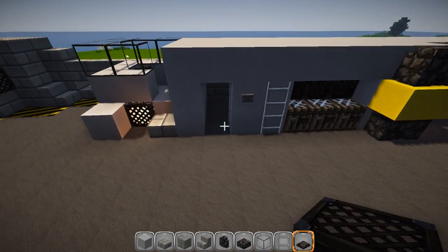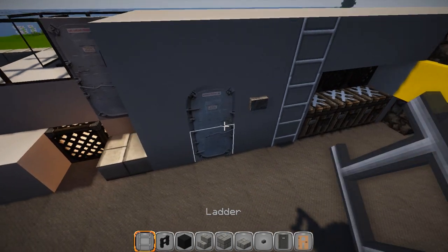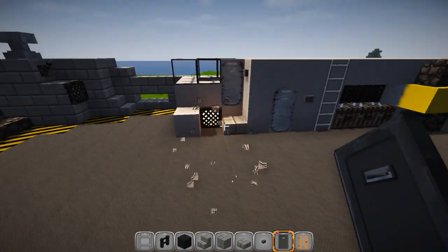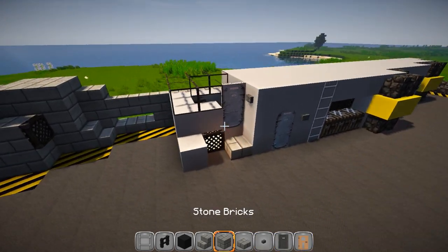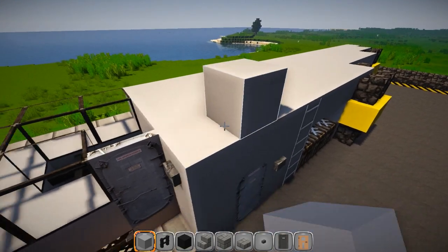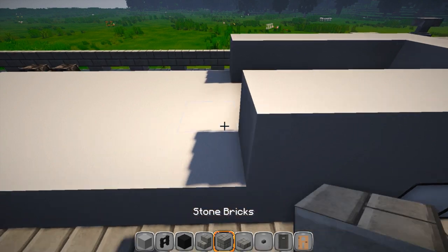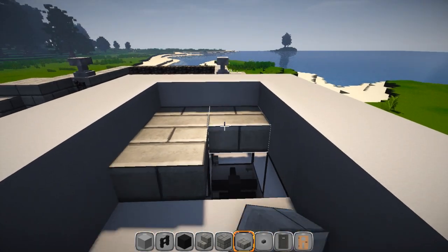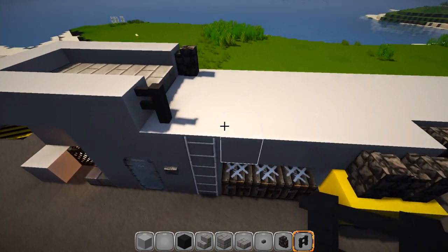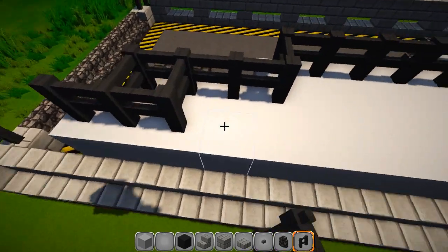Put an iron door there and another iron door right there, then finish the top. That's what it should look like - finish off your ladder here. I'm experimenting with iron doors in my texture pack. Going above the door, back to gray: one, two, three, four, five, then go across the glass by four and back even with the other side. Take your slabs, go right in here, stay on the upper hitbox, and fill that in. A piece of cobblestone wall right here, then fence posts for the rest. One more cobblestone wall piece down here, trim this out - it's more for looks. Bring this back and connect it right there.